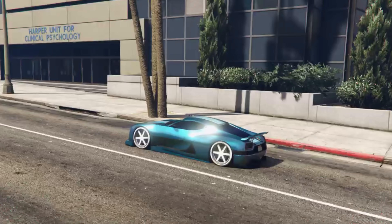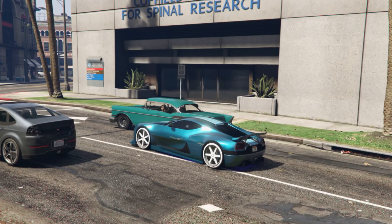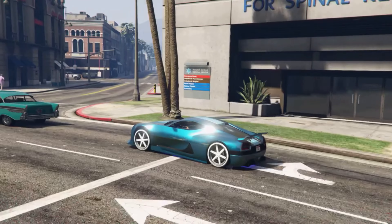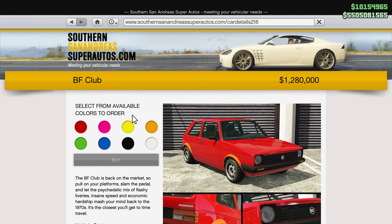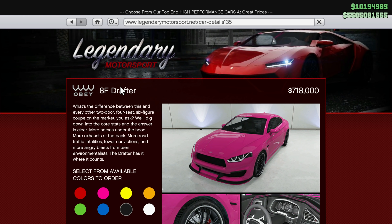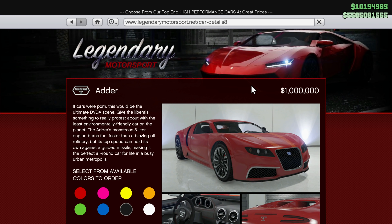Some cars in GTA 5 are really expensive, but sometimes they're worth it. But there are some other cars in the game that are also really expensive and just don't make that much sense for why they cost that much. One of these cars is the Club, which was recently added into the game, and it costs 1.28 million dollars. It's more expensive than a Lamborghini Urus — the Pegasi Tauros in GTA 5 — an Audi RS5, the 8F Drafter, the Bentley Continental GT which is the Paragon R, a Bugatti Veyron which is the Adder, and also the McLaren F1 which is the GP1.